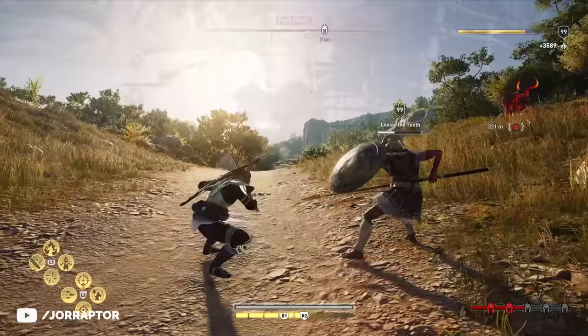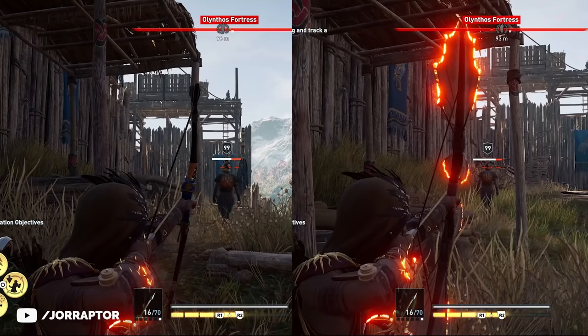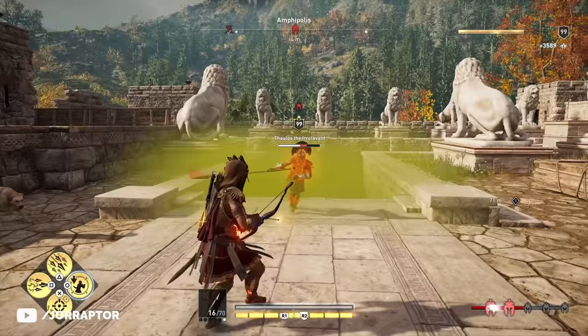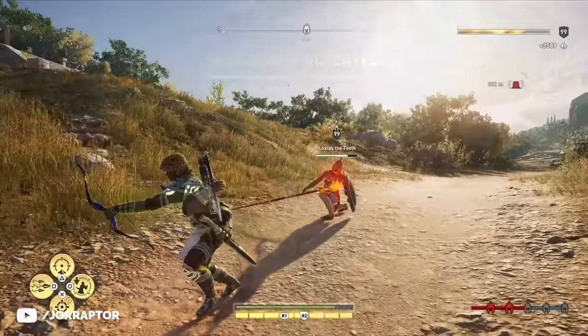You totally notice the headshot damage increase if you look at the enemy's health bar with and without using the bow. For abilities, it's smart to use ones where you can aim for the head, like devastating shot — the damage increase is very noticeable with this ability. Predator shot is of course nice, and rapid fire from the Legacy of the First Blade DLC with aiming for the head is a really great combo too.